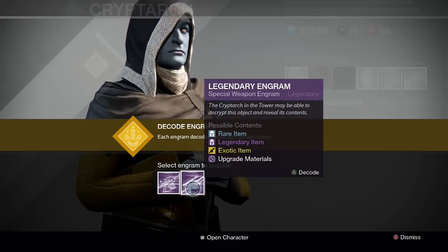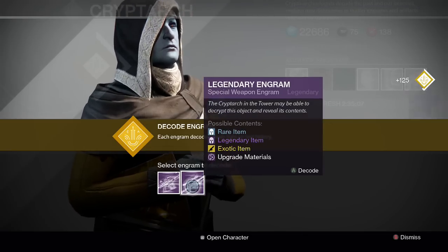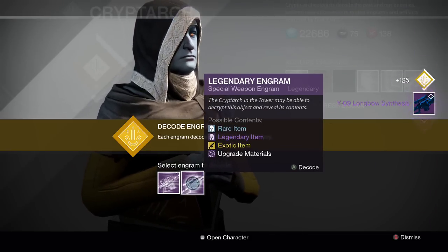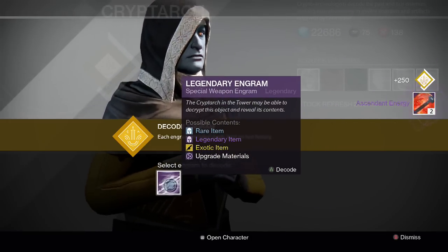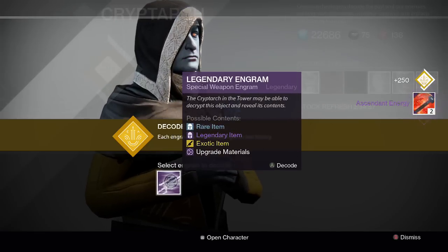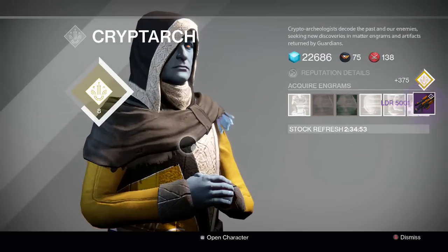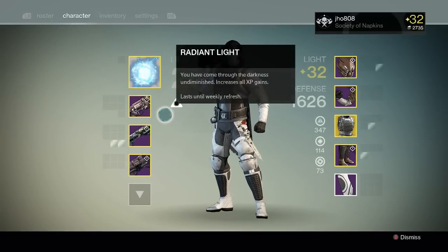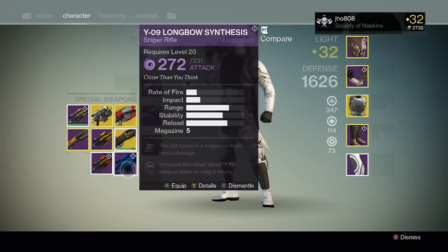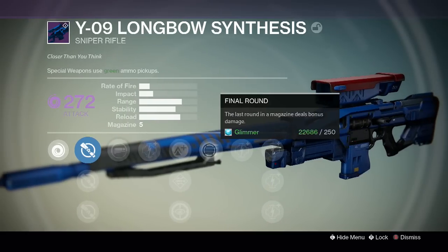For the weapons, I think I have two of these. For the first special weapon we get a Longbow Synthesis, which is pretty good. Let's see the perks after that. We'll go to the primary — we get two energy. And the second special one, the last one for this video, we get an LDR 5001. That was kind of delayed, I think I was lagging. So let's take a look at what we got. We got this Longbow Synthesis with Spray and Play and Final Round.